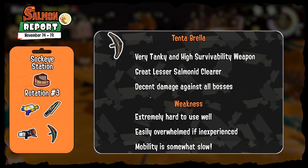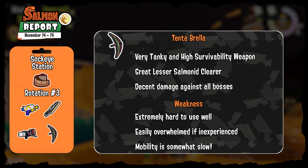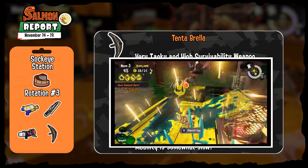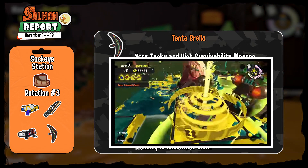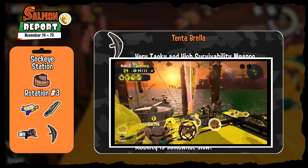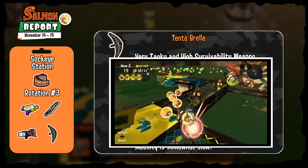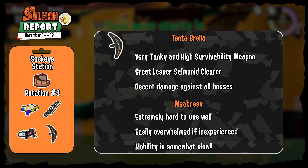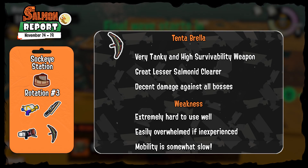The Tentabrella is such an interesting weapon it probably deserves a video of its own. In short, it's a very tanky, high-survivability weapon that allows for neat tricks similarly to the Dynamo Roller. Its shotgun-like attacks can be sluggish but its damage output is excellent, and its area attack deals well with lesser Salmonids. Its specialty is dealing with hordes — your canopy while open deals damage and shooting it out can hold back a whole Glowfly Rush horde. However it's hard to learn and not recommended to play aggressively unless you know what you're doing.